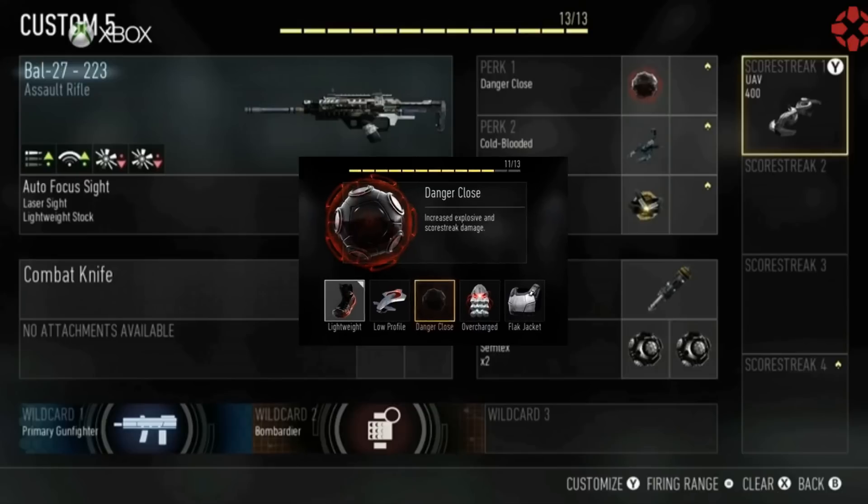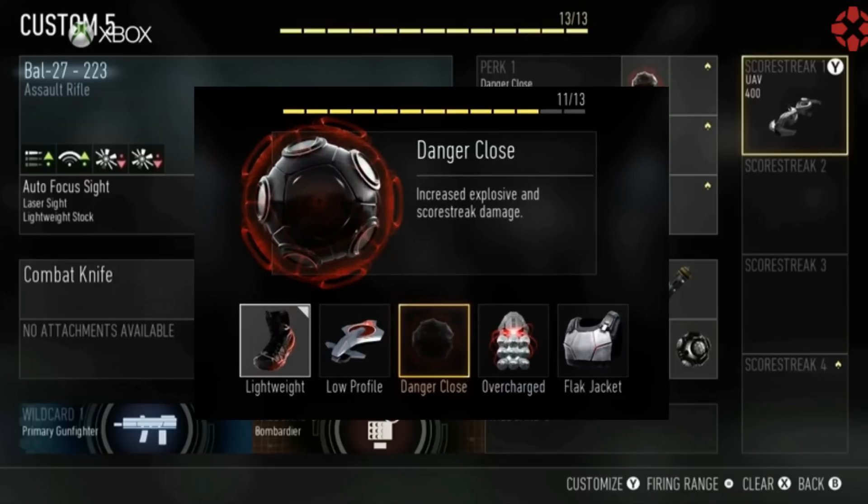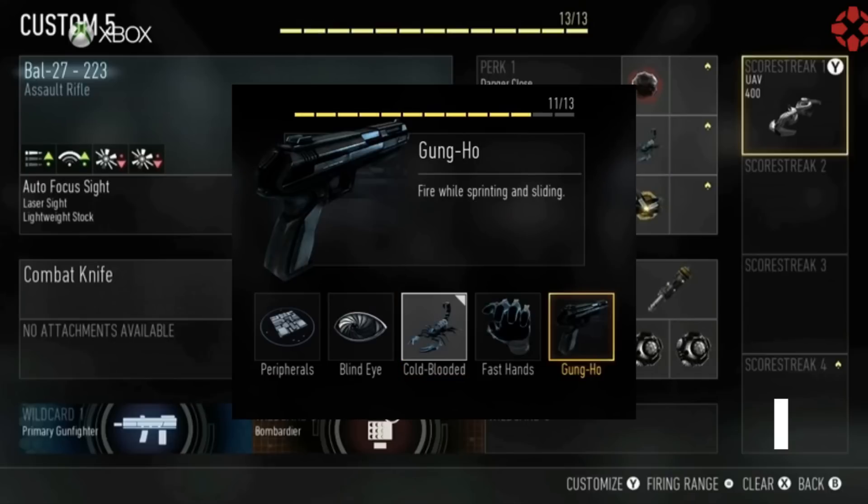And here it is — boom — Danger Close. That is right, that is going to be your first perk. I'm going to have a number on screen that's going to tell you how many points are being used in the class. So first of all, we're going to start with the Danger Close perk, which will be very effective at increasing your explosive damage.